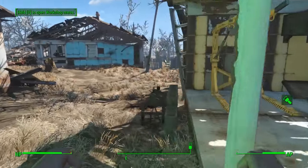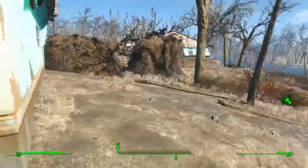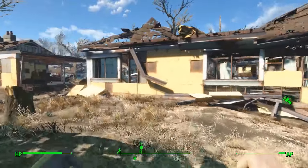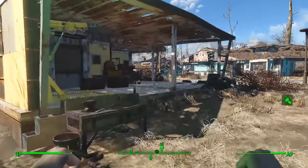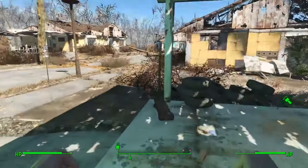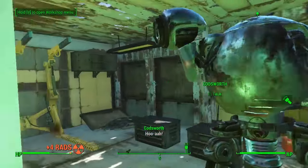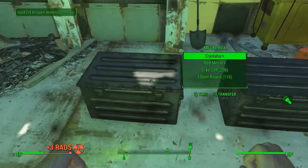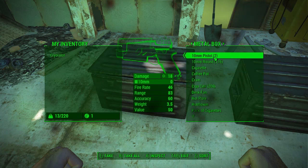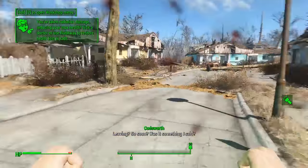Hello everybody, welcome back to another Complete Looters Location Guide for Fallout 4. This is the series where I take you map by map to different locations around Fallout 4 and show you everything you need to know about each spot — all items, rare gear, unique weapons or armor. Today we're heading to Sanctuary Hills.